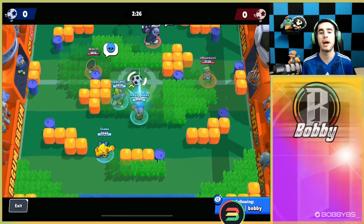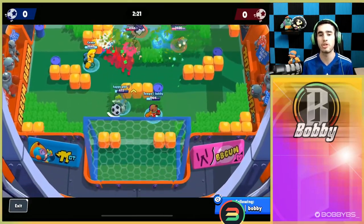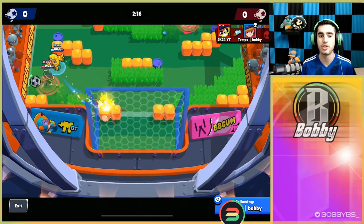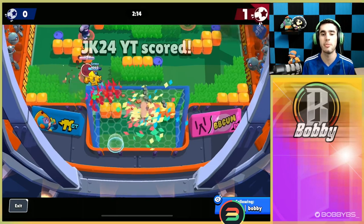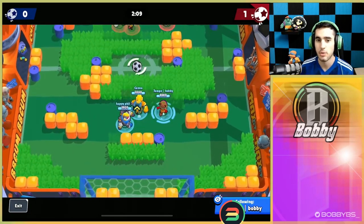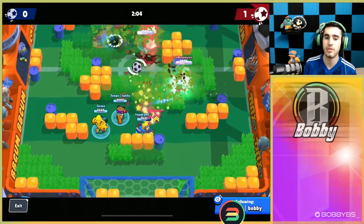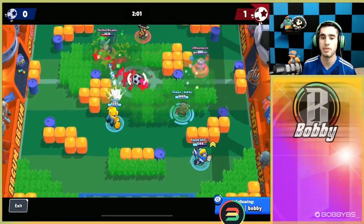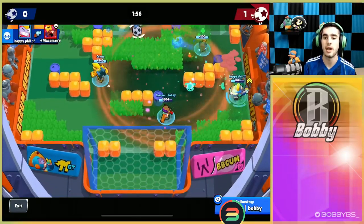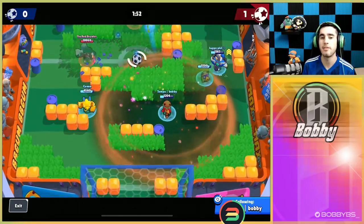For this game we're following my gameplay as Jesse. The start is always really difficult, especially with our comp — Surge, Bo, and Jesse — literally brawlers that need their supers to be effective. We're able to get those supers early though. Phil is able to reach level two, I have my turret, I'm getting another one. I'm going to throw that turret up and stun that Sandy, and the Sandy isn't going to be able to do anything.